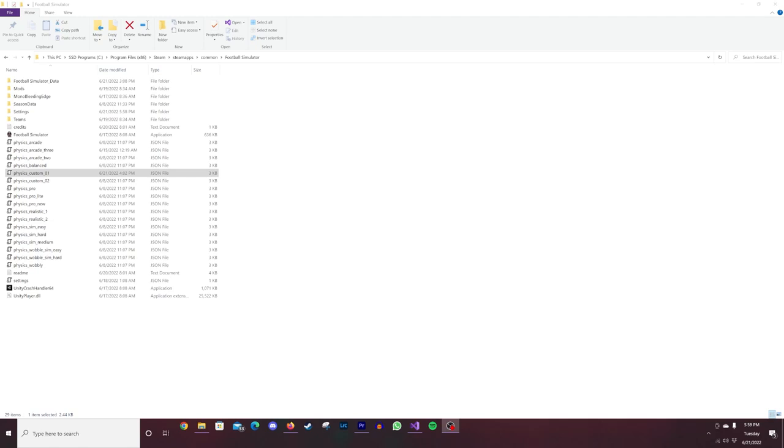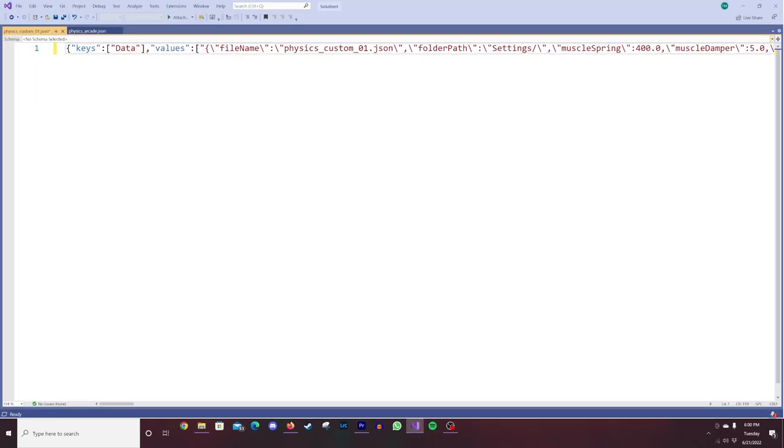Now I'm opening up the physics Custom 1 file to use as my mess-around file. I'm going to make some tweaks. We just saw the differences between physics Arcade, Realistic, and Custom 2 — both in how it felt and in the code. To make this video a bit more interesting, I'm going in and changing the Muscle Spring to 400 and the Muscle Damper to 29 — just a random number. We're going to go ahead and hit save.